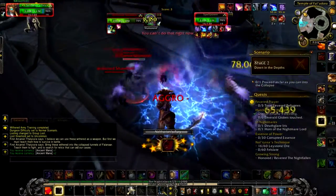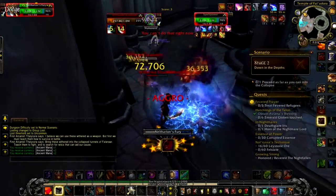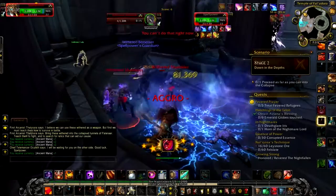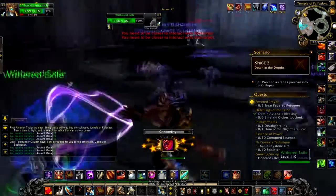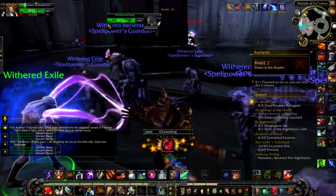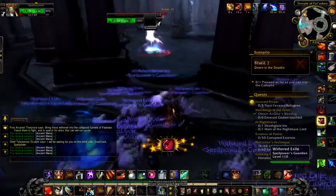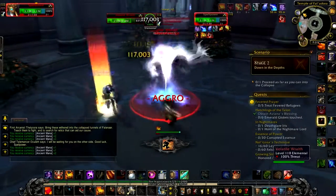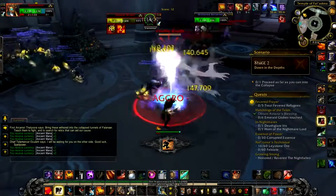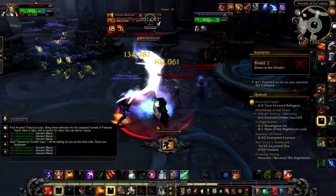The first thing is these wraiths need to be interrupted. They have an ability that does a big AoE, and when they get down to a certain percentage they do an explosion. This explosion cannot be interrupted and you need to stun them if you can't DPS them out of it. These wraiths can be very deadly, but if you interrupt and stun you should not have any issues with them.